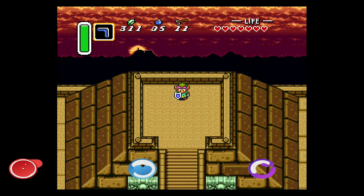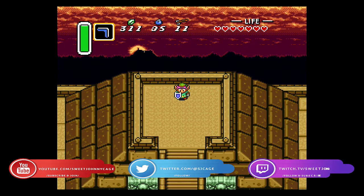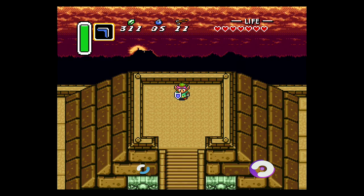Hey everyone, it's me Johnny Cage here, back with another guide for The Legend of Zelda: A Link to the Past. This time I'm going to show you how to enter and complete the Dark Palace, which is the first dungeon in the Dark World. There's no side questing involved in getting to this dungeon — you just go there, pay some money, and go in. You are required to have at least 110 rupees to get into the dungeon, and I'll explain why as we go. So without further ado, let's get started.